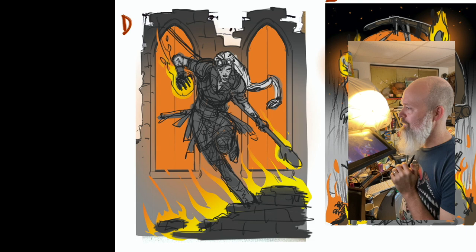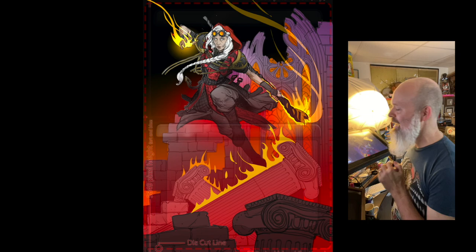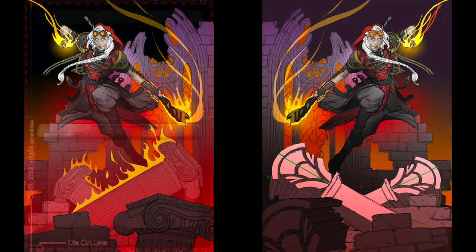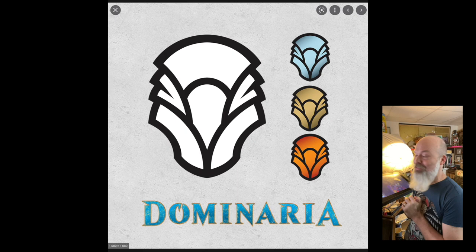They chose letter D, which I was pretty thrilled with. So I did a much tighter drawing, and this was looking pretty cool. I did this drawing first with a color study. Look at the columns — they had a problem with them. They're too iconic, too Greek. That's not magic. They wanted something cooler, so I did them as Dominaria symbols from the actual expansion Dominaria, which is a pretty cool little Easter egg.